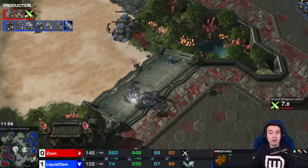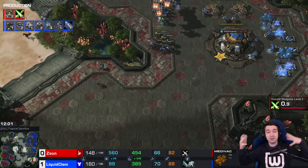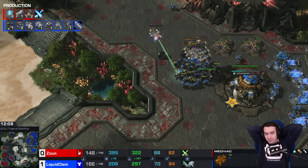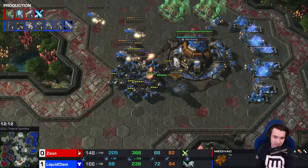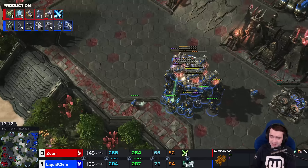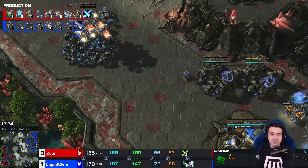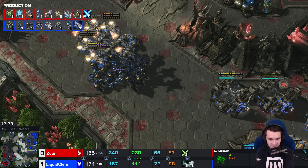But the flank Disruptors — and he recalls them out before they can be killed. John improving here and draws the supply gap closer, still in favor of Clem. He didn't kill those Tanks outright, but he did cut off a lot of reinforcements. Clem is pinned back to his bases. So far, John not making a lot of the mistakes we saw in the first game — he's shored up his vision, managing his Disruptors, and held on to his bases.